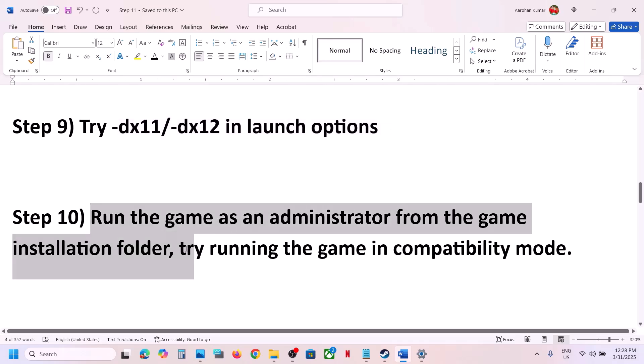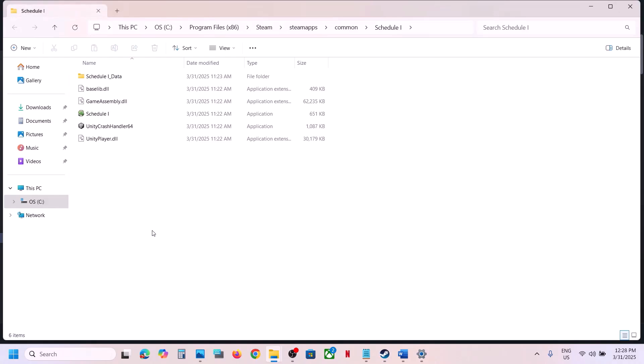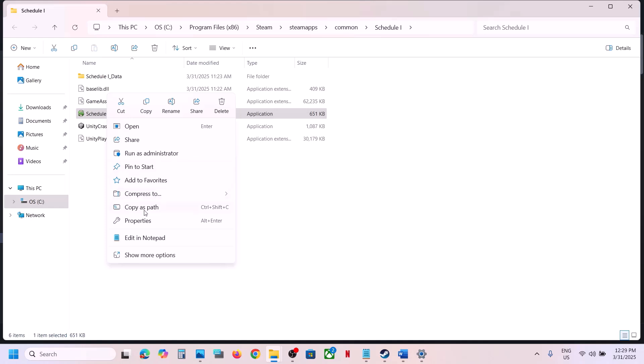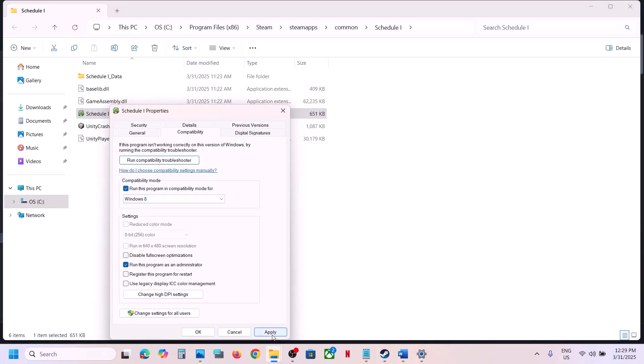The next step is to run the game as an administrator from the game installation folder. Right-click the game in Steam, select Manage > Browse Local Files, and double-click the game executable to launch it. If that doesn't work, right-click the exe file, go to Properties > Compatibility tab, check 'Run this program as an administrator', hit Apply and OK. You can also try compatibility mode with Windows 8 or Windows 7.